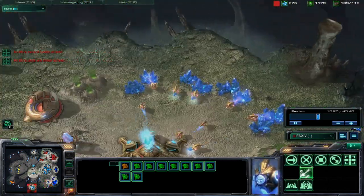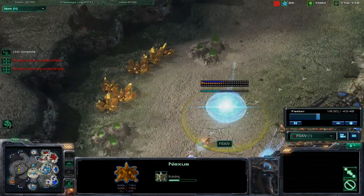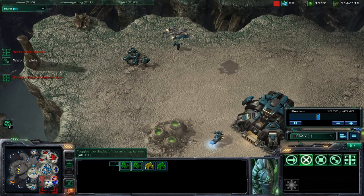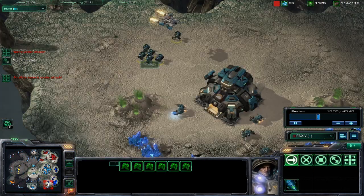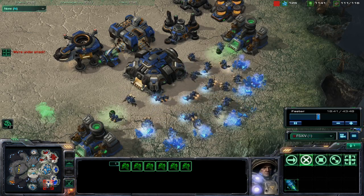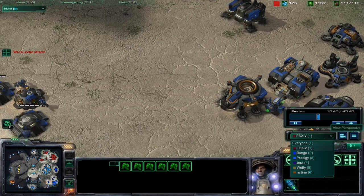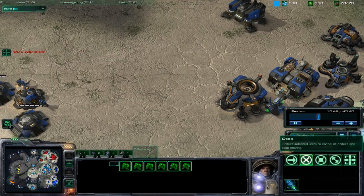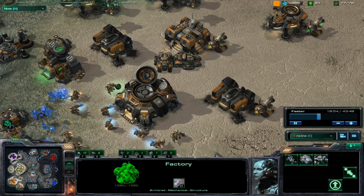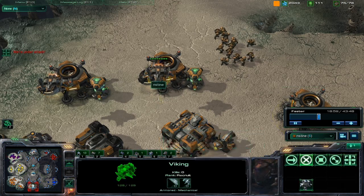Moving probes to my expansion. Got the Nexus in for my high yield expansion. Warping in stalkers. Terran's got a bunch of marines and pretty much it just sits like this for a couple minutes as most of the time we're just teching. Switching over to the enemy side to see what they're up to. Orange Terran has two siege tanks, a stargate, and two ravens coming out.